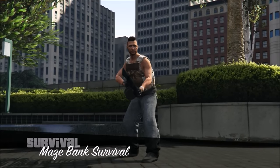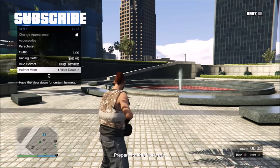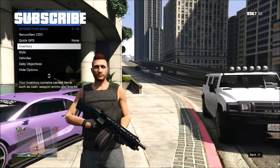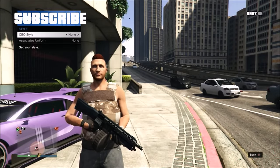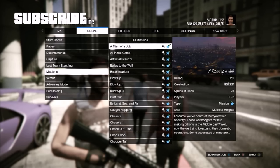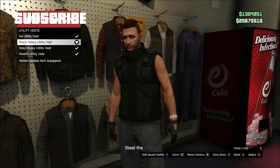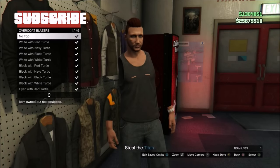Once the Maze Bank Survival starts, hold down select, go to Style, Helm Visor, and hit right on the d-pad for about 20-30 seconds, then pull up your phone and quit the Maze Bank Survival. Once you load online, go to SecuroServe, CEO, Management, CEO Style and change your outfit to none — you should still be wearing the Premiere outfit. Now go online, Jobs, Play Jobs, Rockstar Created, Missions, and start Tightening Up. When the mission starts, head to any Ammu-Nation, go to Tops, Utility Vest, and pick the Black Heavy Utility Vest. Then go to Overcoat Blazers and pick no tops. You should have invisible arms. Save the outfit and find a new session.